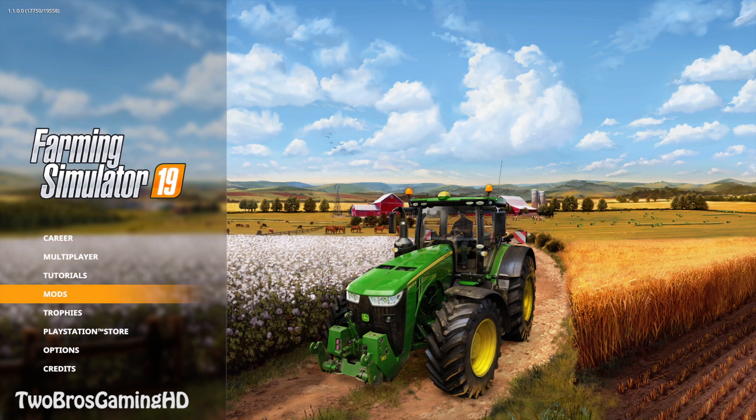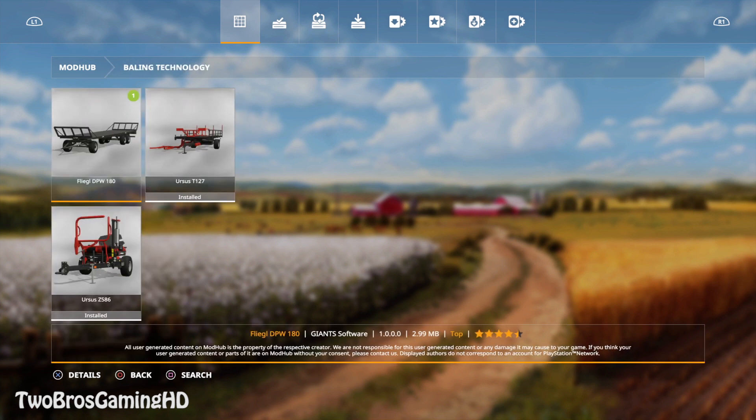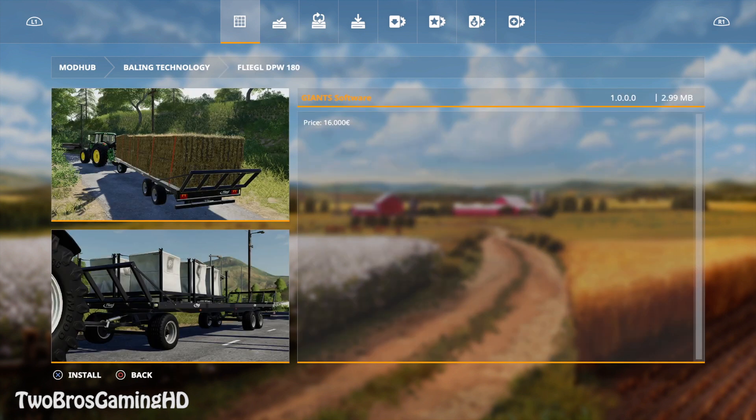So in this video right here, we're gonna go ahead and take a look at the new mods that we got today in the mod hub. We actually have the Flegal DPW 180 right here, which is a Bale Wagon — we're gonna go ahead and install that right away. This is just a standard mod from Giant Software. The price on this is 16,000 euros and it fills up 2.99 MB of your space.